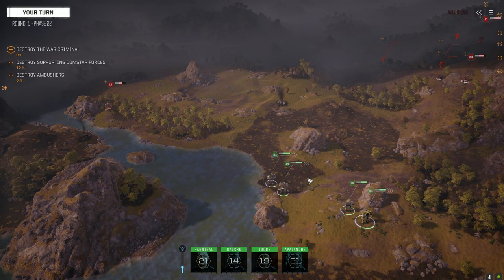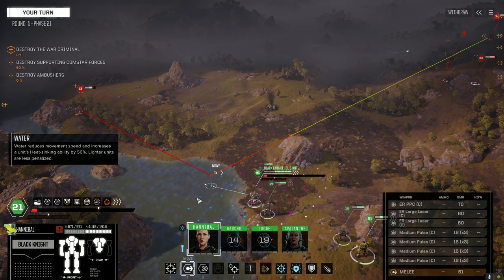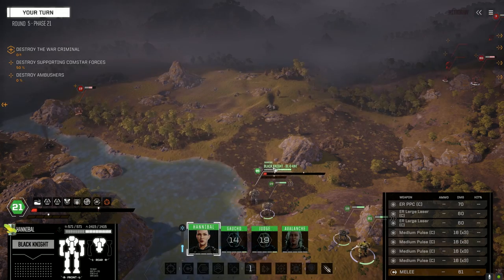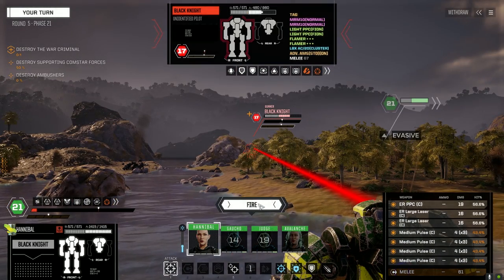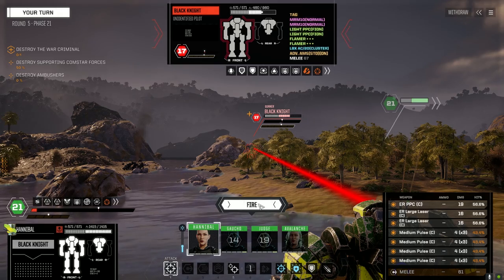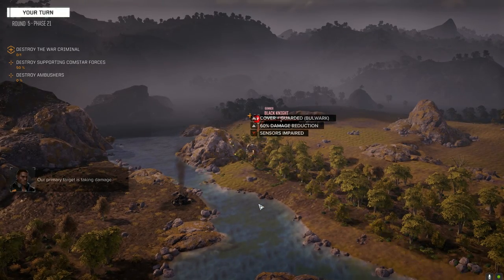Tallendale is probably cringing at my not knowing my designations. It's nice to have somebody in the comments who knows all their designations because I just don't. I just see a Hunchback and assume AC/20. Yeah, that's the SRM version - not really that big of a threat, but he's got full armor so let's apply some damage. I don't want to engage the Black Knight too early. Once the Athena is pulled down we can flank left and cut off the Black Knight's escape route. Athena parts. We need more female-named mechs in this game.